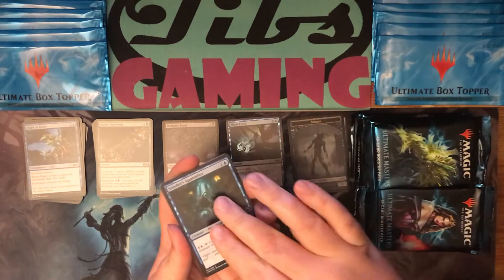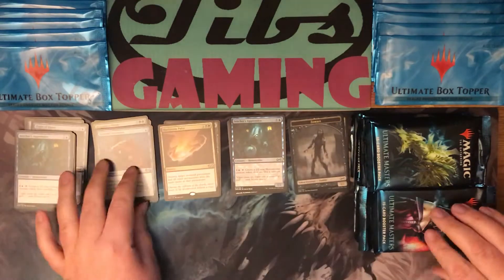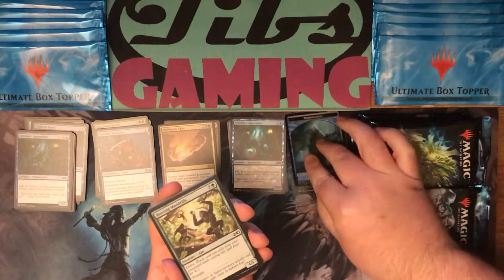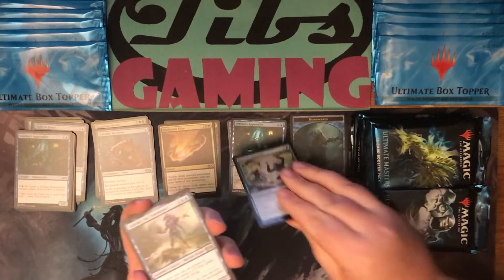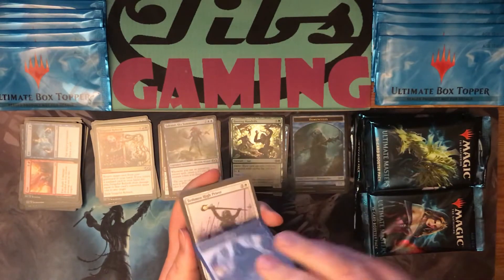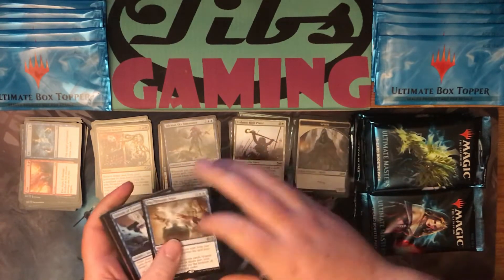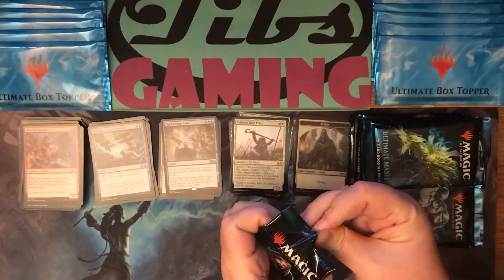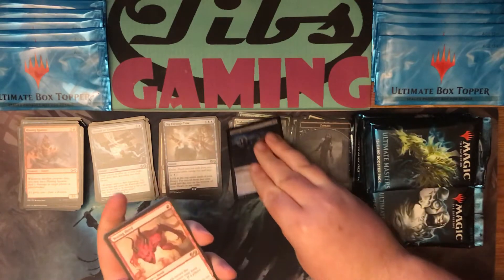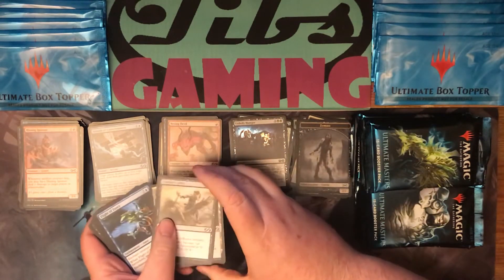Foil Stitcher's Apprentice and Maelstrom Pulse. Foil Hooting Mandrills and Talrand Sky Summoner. Foil Tethmos High Priest and Dig Through Time. Foil Unholy Hunger and Vexing Devil. Chainer's Edict.